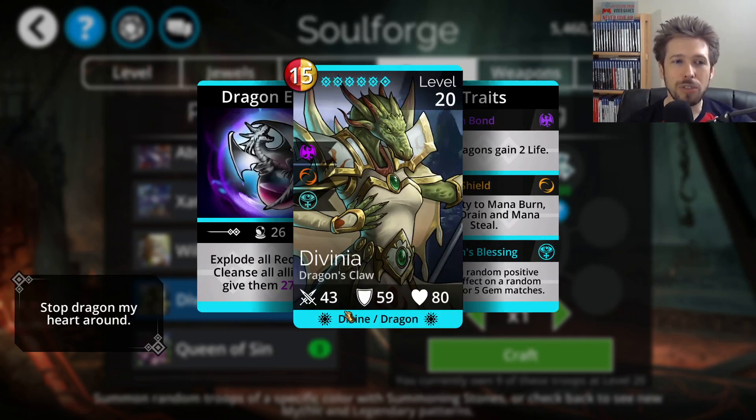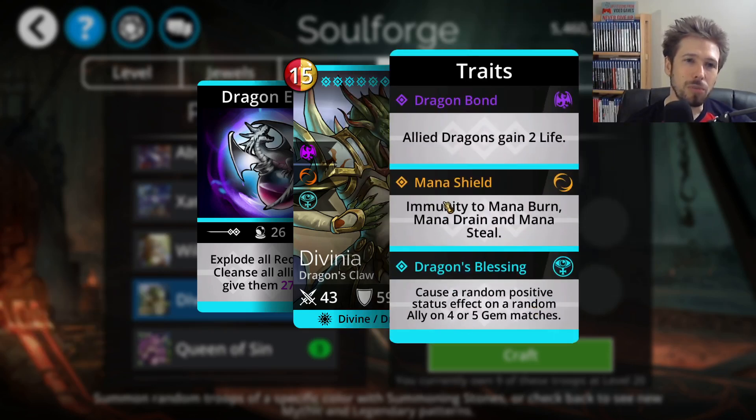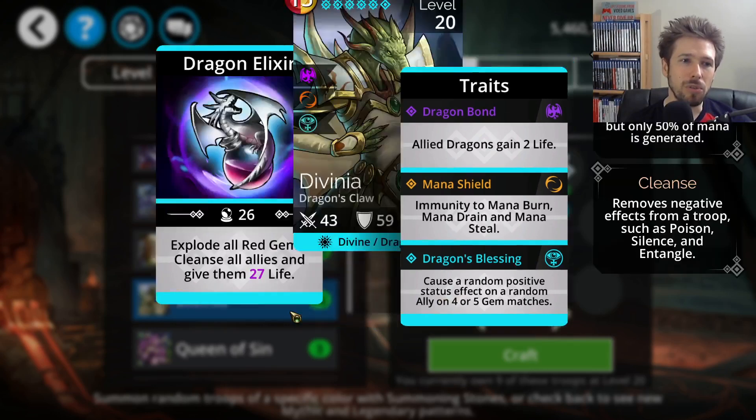Divinia is a Divine Troop, and if you have the Divine Ishbala Legendary Troop, you can get it to start with 40% mana. It's red-yellow color, is immune to Mana Burn, Mana Drain, and Mana Steel, and on 4 or 5 gem matches it will cause a random positive status effect on an ally — like Barrier, Enchant, or Bless.